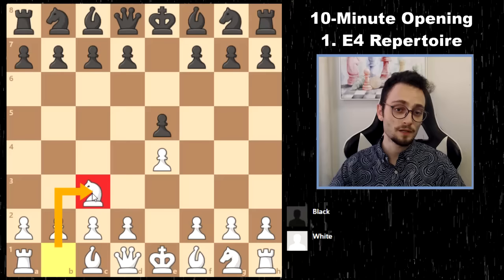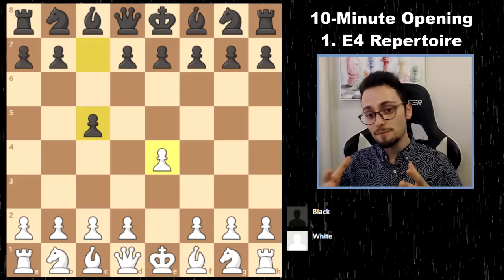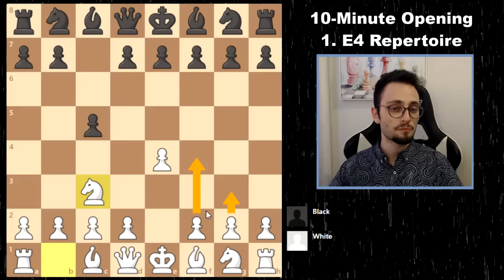Against the Sicilian, what you need to know is that Sicilian players study a lot of their open and closed Sicilian repertoires. I'm still a big fan of Knight C3 stuff — I like it quite a lot, especially closed Sicilian with G3, Bishop G2, and a slow buildup of the pawns on the queenside to start some sort of attack.